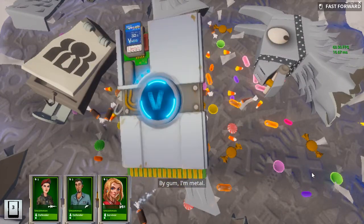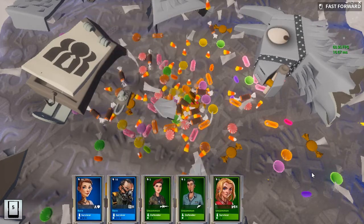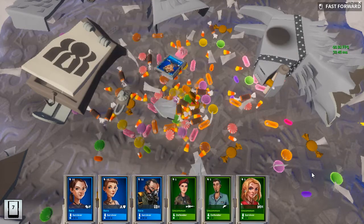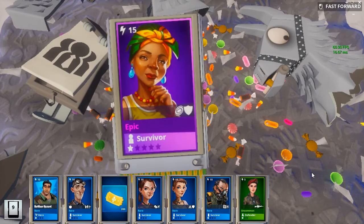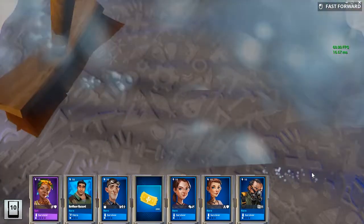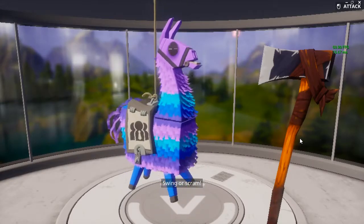I'm Mitchell. So we got some uncommon, some rares. I really need survivors because I'm really low on survivors — not really good survivors. Hopefully we get a mythic; I only have one mythic. Okay, so that was nice.